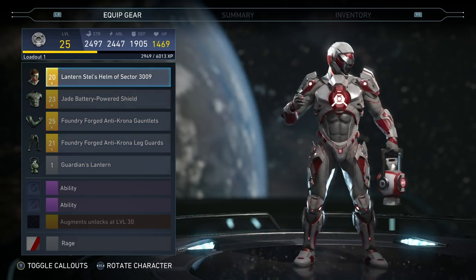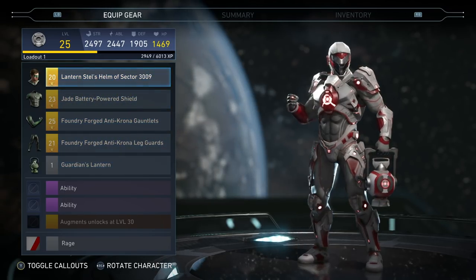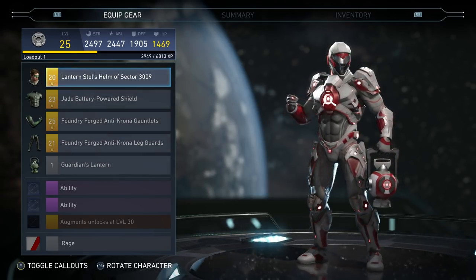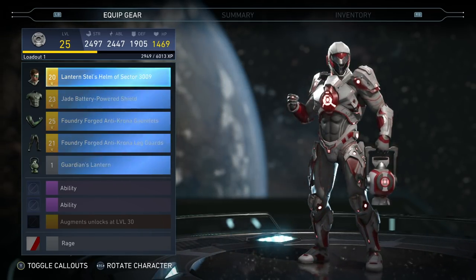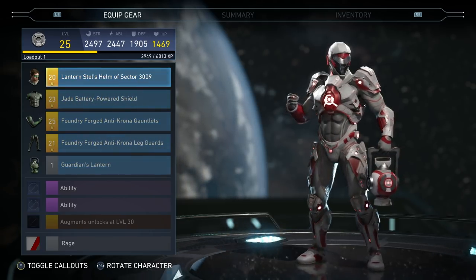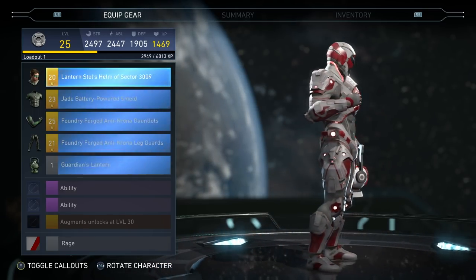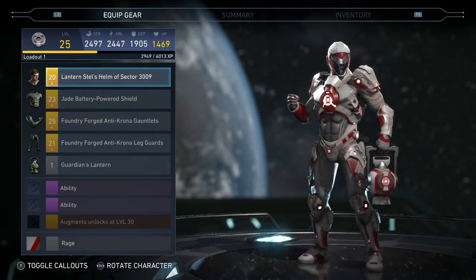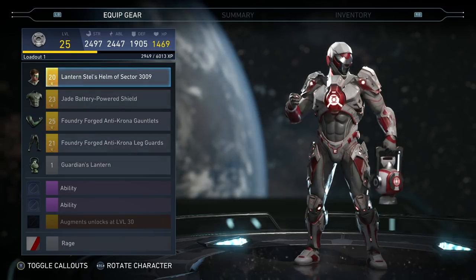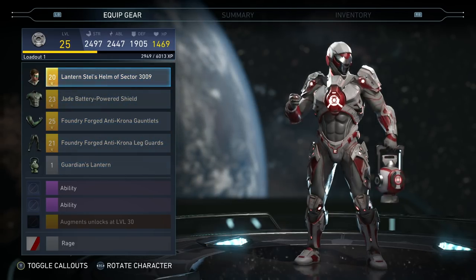Then we got some Green Lantern with the Rage shader on there. I like this Rage shader with his new gear — it's just the torso, arms, and legs. The headpiece is not new; that's the Sector 3009 headpiece, but I absolutely love that headpiece so I wanted to put it on there. The rest of it, I don't know what it is about this gear set, but I really like it — it looks different than anything else. I hope I get more of his epic gear set pieces; I have two out of the five, which is not quite enough.